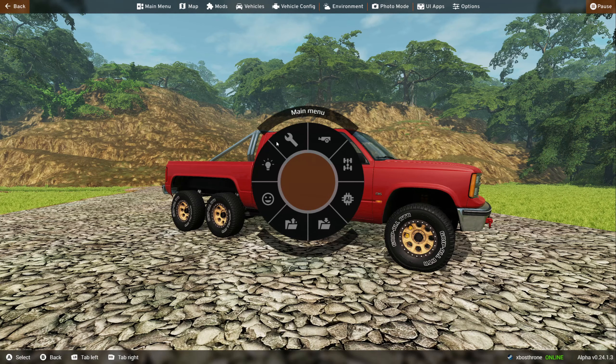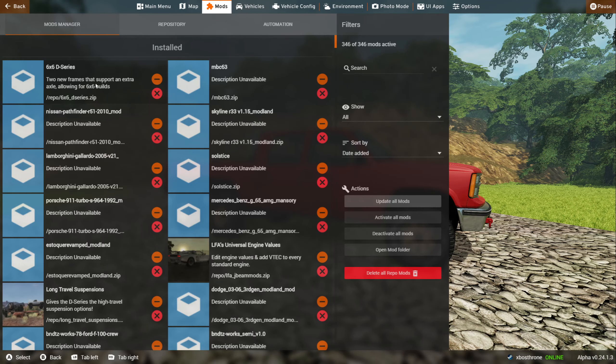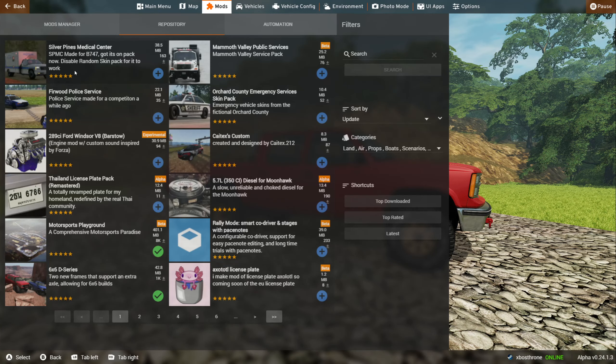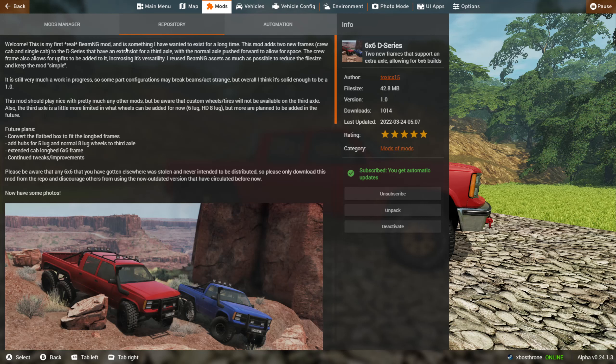We'll go ahead and open this up. This is a repository mod, so looking right over here we have the D series six by six. This is the creator's note: 'This is my first real BeamNG mod and this is something I have wanted to exist for a long time. This mod adds two new frames — the crew cab and single cab D series — that have an extra slot for a third axle, with normal axle push forward to allow for space. The crew frame also allows for upfits to be added.' To increase versatility they reused BeamNG assets. Blah blah blah — all righty.